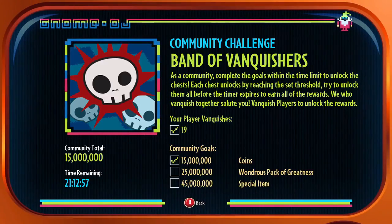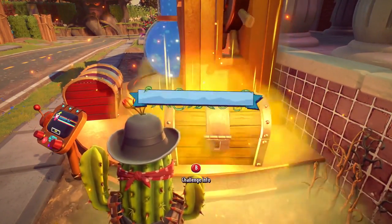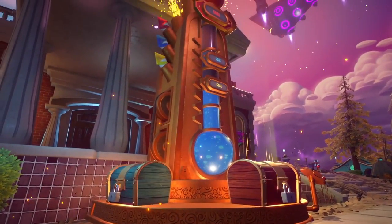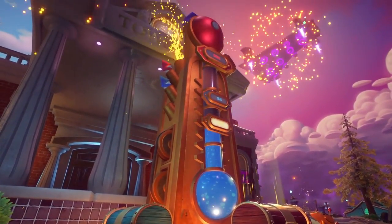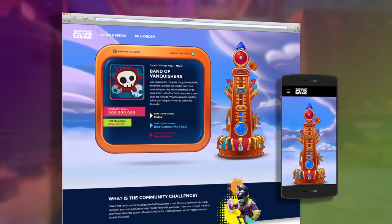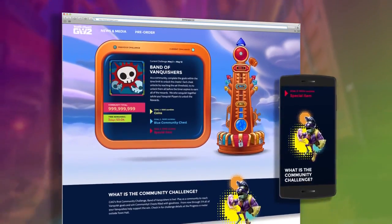Players must work together to accomplish the goals and claim the rewards. The chests will unlock upon hitting each goal and players can claim the rewards inside, but they have limited time to do so. Expect it to show up in front of the town hall on a regular basis. While you're away from the game, you can even check in on the current challenge status on web or mobile and see announcements regarding the next challenge.